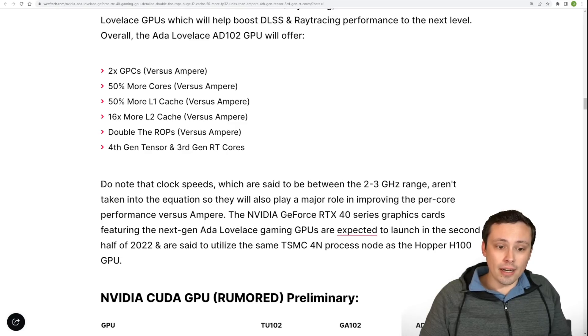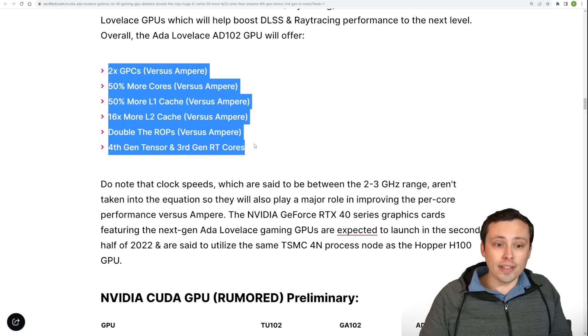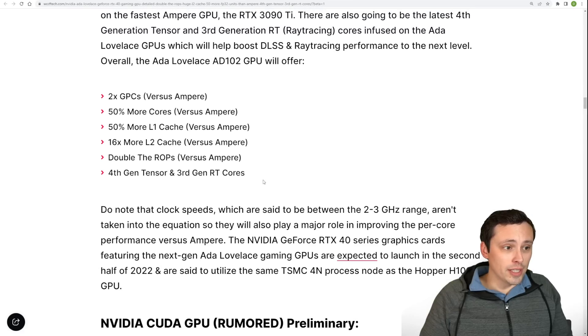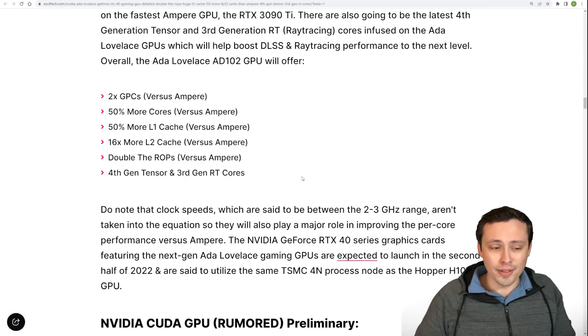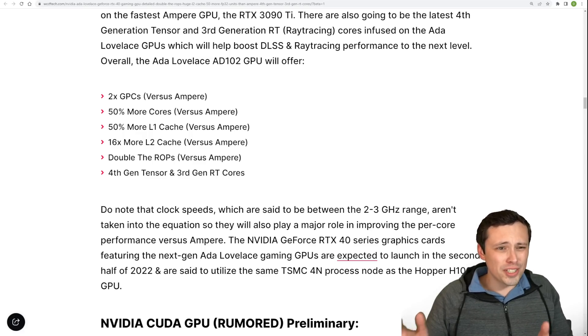All of this also needs to take into account that overall clock speeds themselves are also expected to improve. So with actually having more cores, more cache, all of that, getting faster clock speeds and getting down to TSMC's 4nm process node from Samsung's 8nm node, we should expect some major, major performance gains from this next generation of GPU that we're expecting at the end of this year.